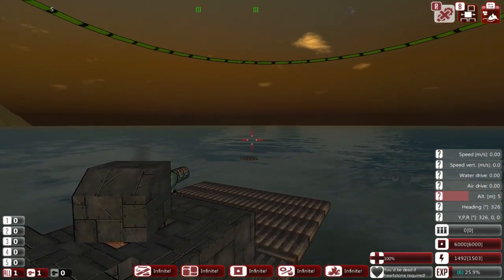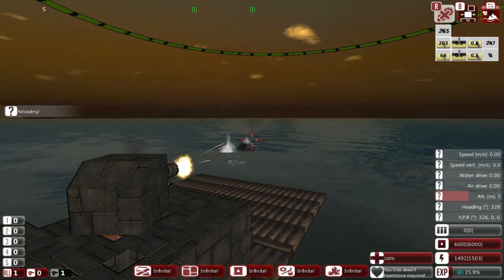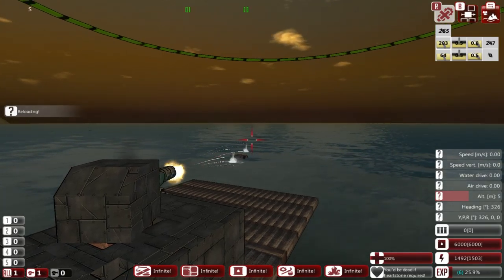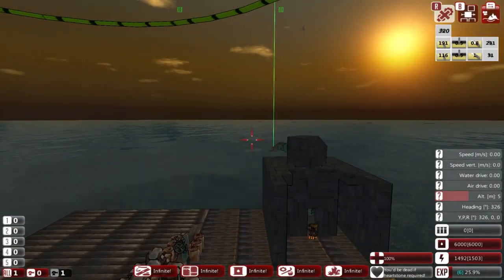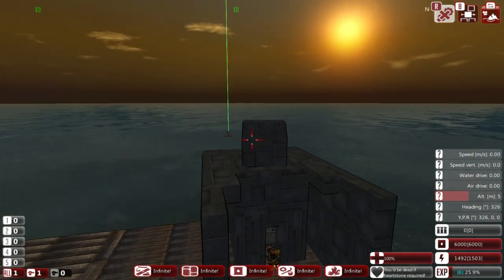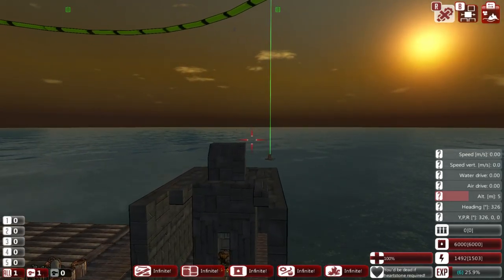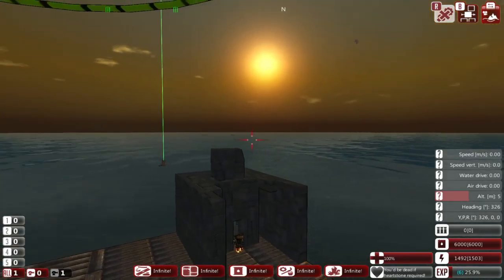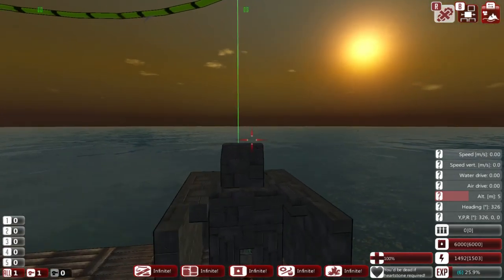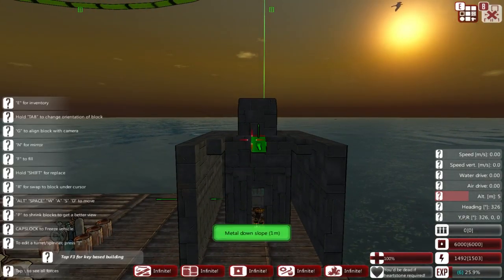Let's see if we can blow up our starter raft over there. That is a turret. Now unfortunately this is manually controlled, and we would like the AI to actually be shooting these guns, especially if we had more than one.